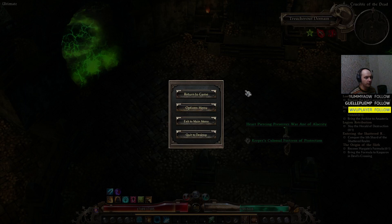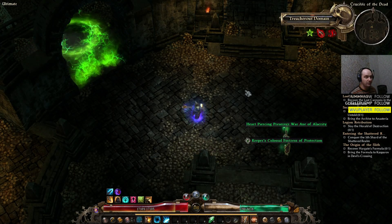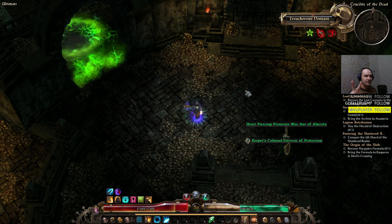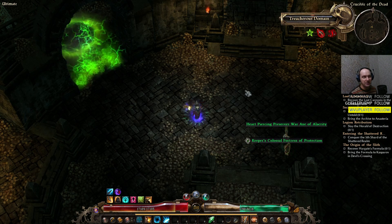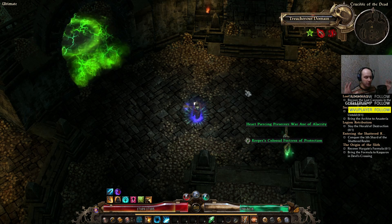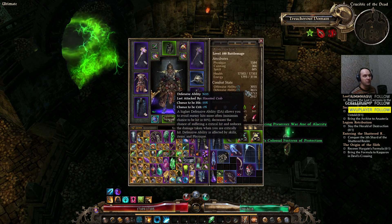Welcome everyone. This is a build summary for a Battle Mage two-handed melee weapon Cadence build with elemental damage — fire, cold, and lightning all together. That's a lot to put into a build name.